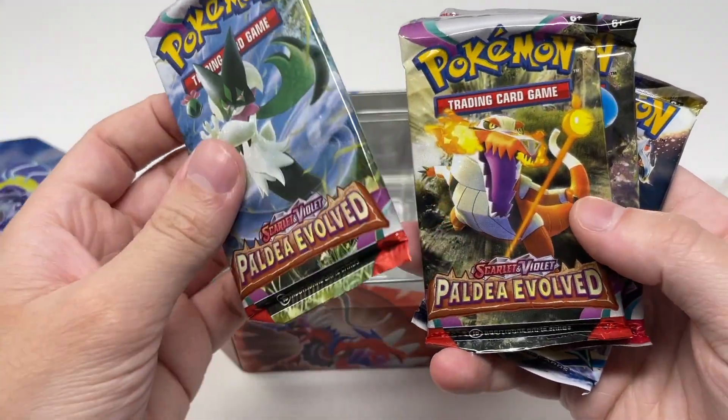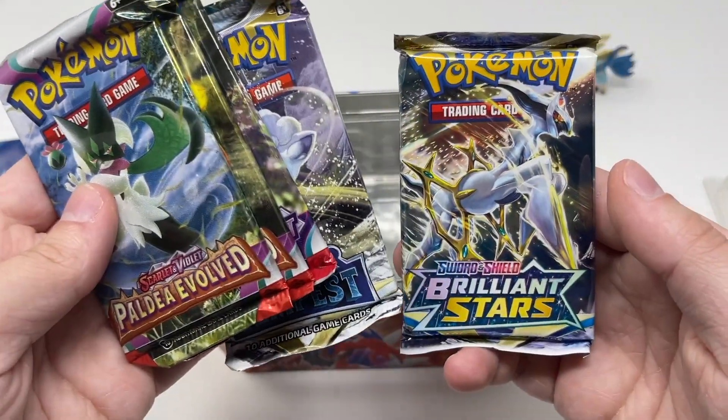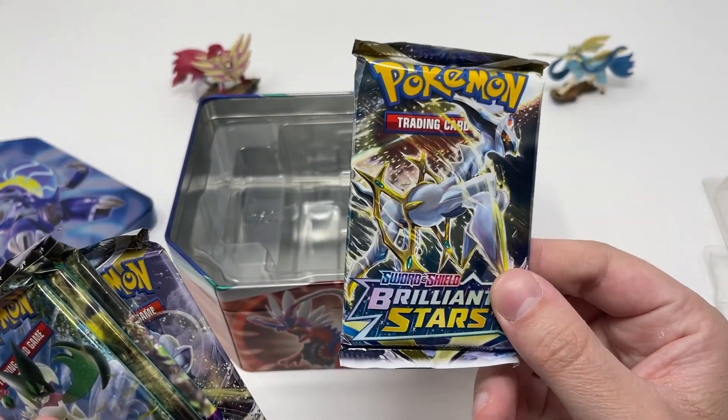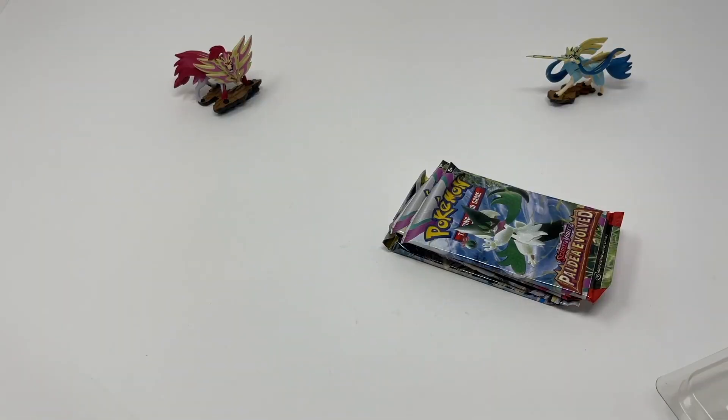We actually do have a couple of Paldea Evolved packs - wow! One Scarlet and Violet, and one or two with Brilliant Stars. I was not expecting Brilliant Stars in here. So we got our five booster packs and a bunch of empty space. If you're a crafty person, you can put all your stuff in there.